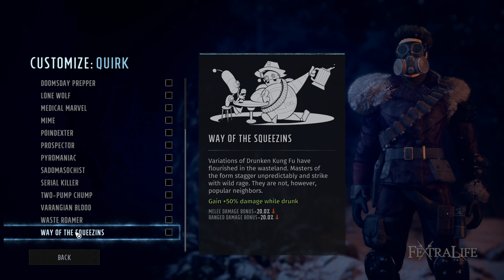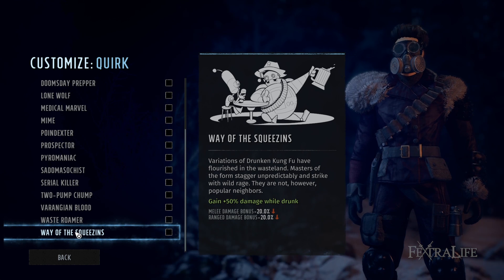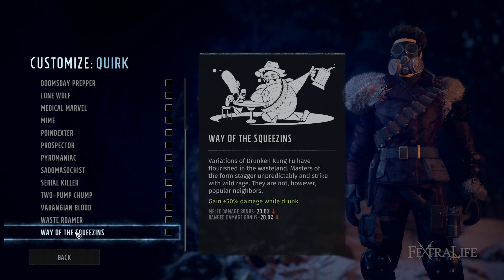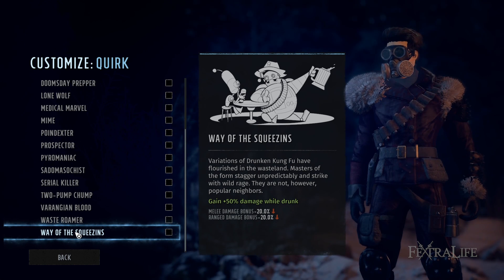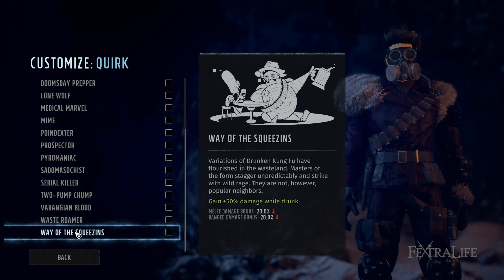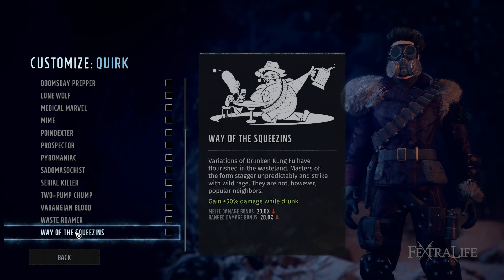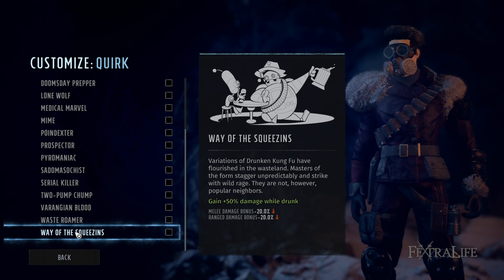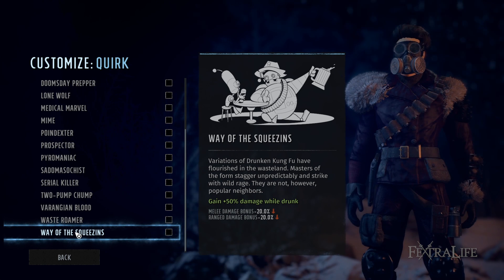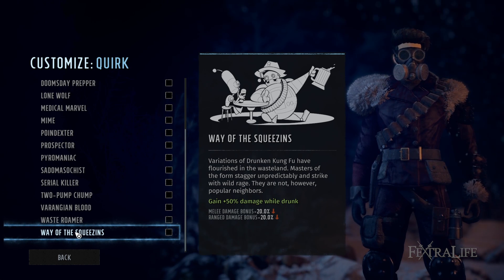Way of Squeezins gives you a drunken master setup: reduced ranged and melee damage normally, but increased ranged and melee damage when drunk. I highly recommend taking this on a melee character because the beer you need to drink to become drunk naturally boosts melee damage anyway. So you'd get the plus 50% melee damage from the quirk plus plus 25% from the beer — plus 75% total melee damage. You can still use it on a ranged character, but it works more effectively on a melee build.